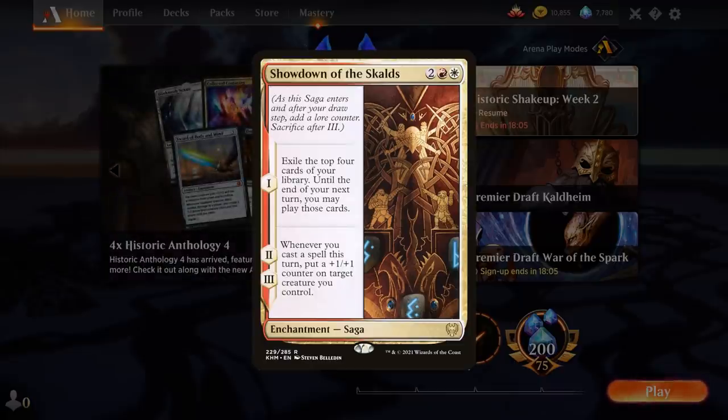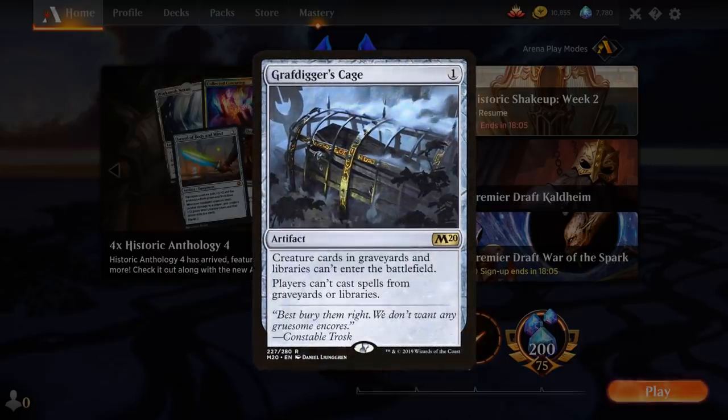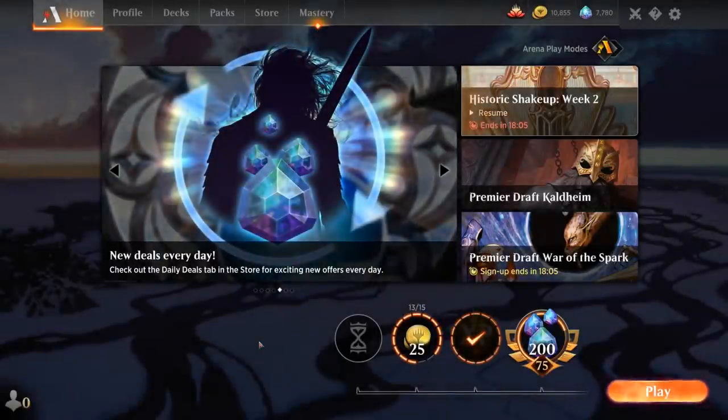The strengths of this deck are probably going to show more in Best of Three once you get access to a sideboard, because we have three different colors to choose from. Cards like Showdown of the Skalds could be a nice late-game card against grindier matchups. We can bring in more hand disruption and more removal — like maybe Unlicensed Disintegration against larger creatures for the three additional damage. We can also bring in Graveyard Hate like Grafdigger's Cage, which can also hit Collected Company and is a cheap artifact to enable our various synergies.